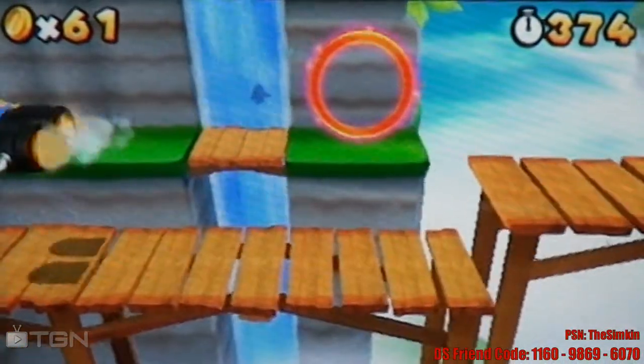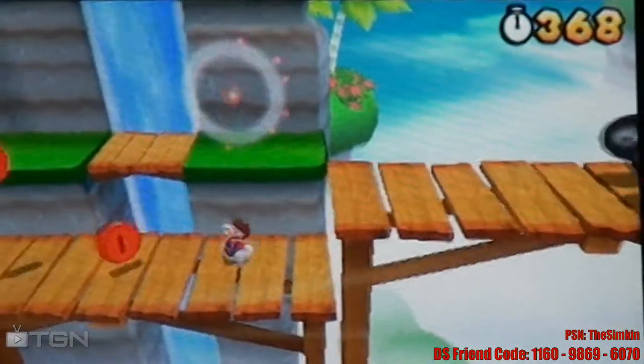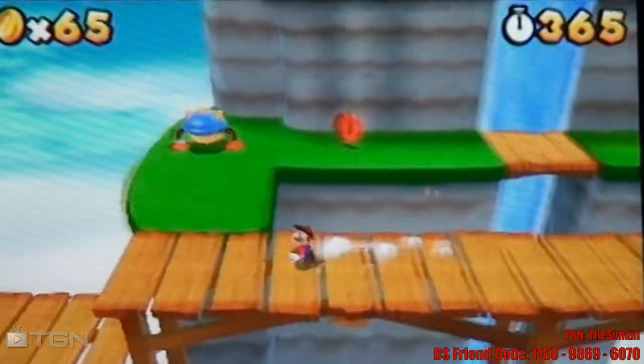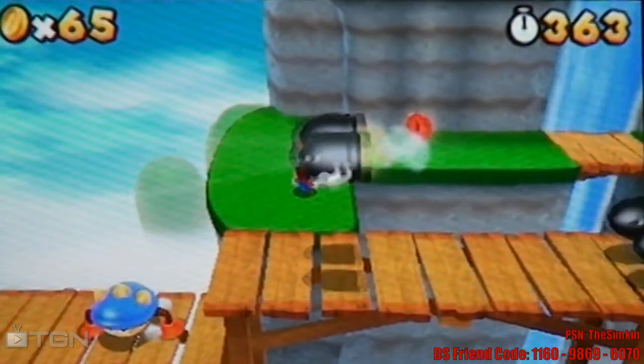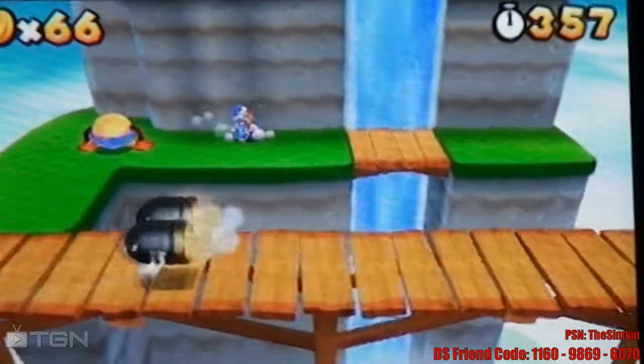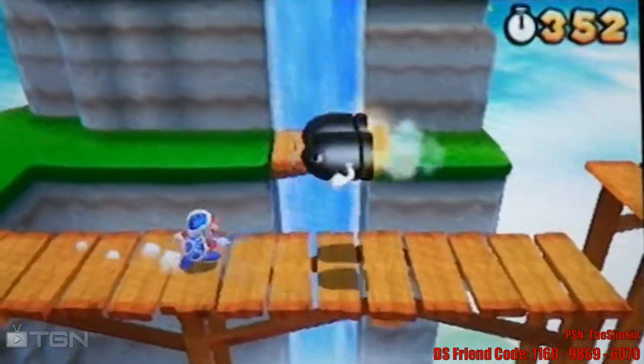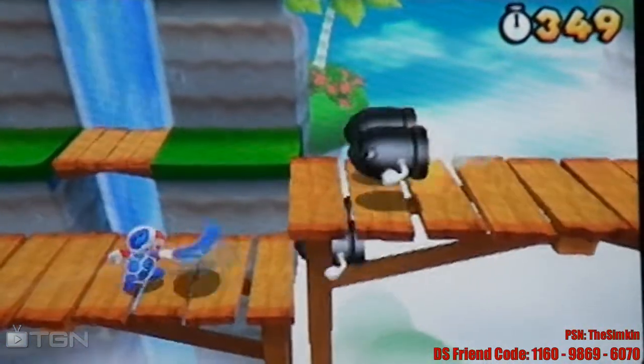The first star coin is also very well hidden right in there, but it's not so hard to get to once you know where it is. This should give me the last star coin — you need the boomerang for it. The boomerang can kill the bullet bills, even the big ones, which is handy for this level.